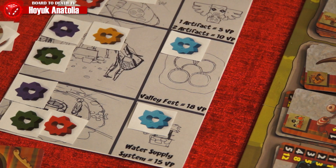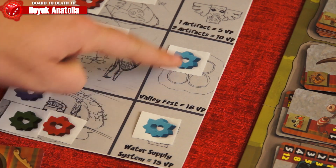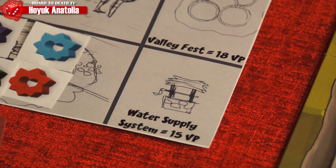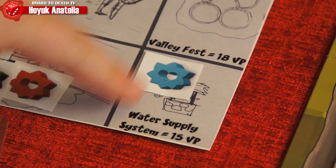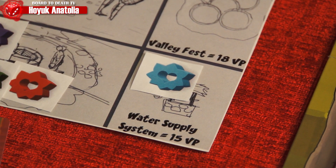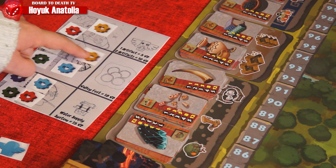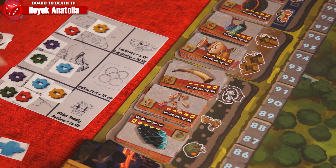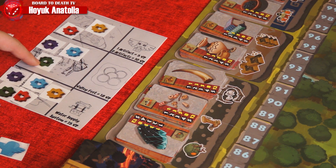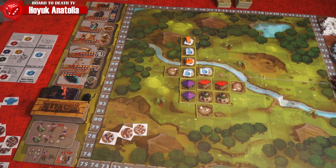Anatolia introduces a second way to trigger the end game: having a player finish both of their achievements. The player with the most VPs wins. We enjoyed Hoyuk very much and can't wait to add the Anatolia expansion. It offers players more choices — from selecting achievements to deciding which one to pursue first and when to use construction phase elements for those achievements. Remember, during the game you're still competing for aspect cards, and using elements for achievements might be more crucial than using them otherwise.